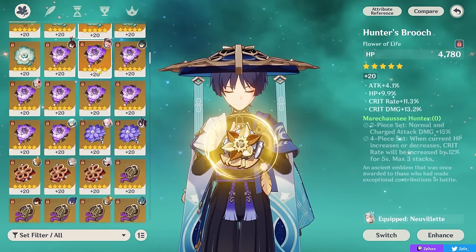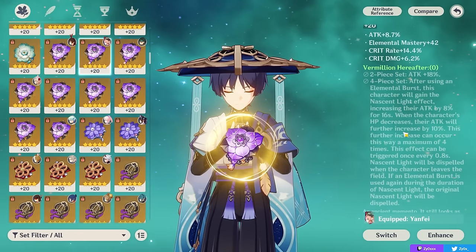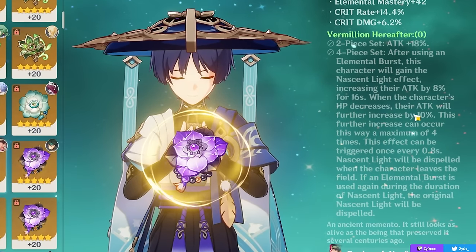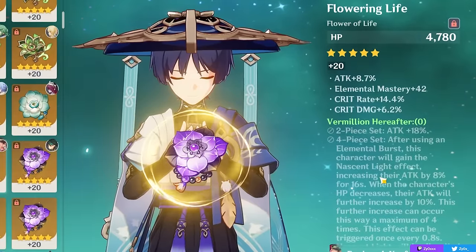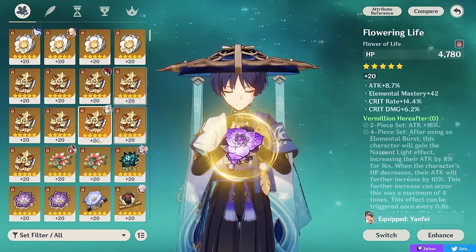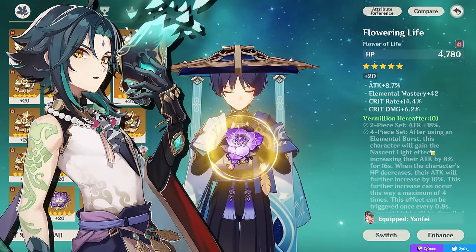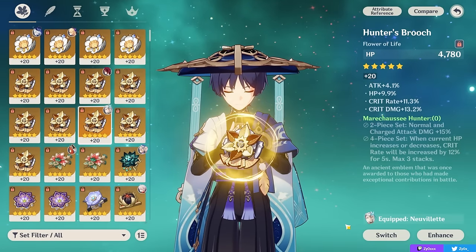Even a set like Vermillion Hereafter also becomes more viable, because while it isn't as universal as Marie Chaussée — since it requires you to use your burst — Vermillion's four-piece can give you up to 66% attack, which is a great option for certain characters that use their burst and want that attack bonus. Having these two sets that you can now use on virtually any main DPS character is something you really need to keep in mind with Farina, and it can actually change the way you're building your characters.